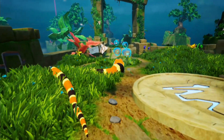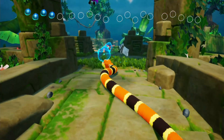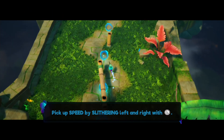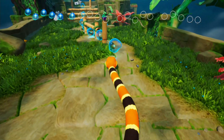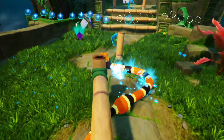Let's go grab some of these orbs. I did hear that apparently the game has very loud vibrations at the moment. Pick up speed by slithering left and right with the left stick. So basically if you just move forwards you go quite slow — you actually come to a full stop. You have to sort of slither around left and right and zigzag.